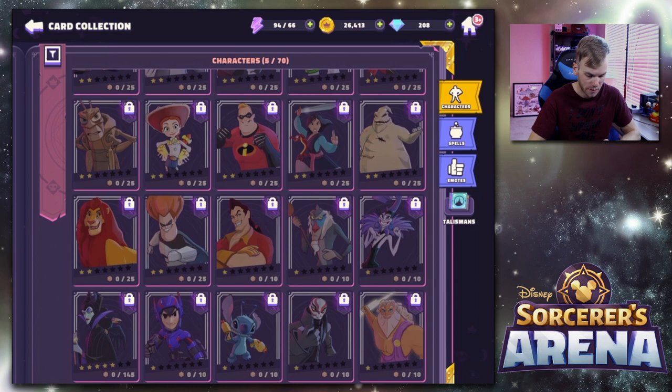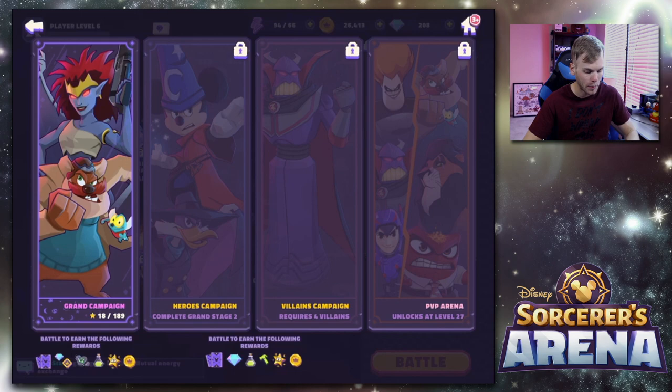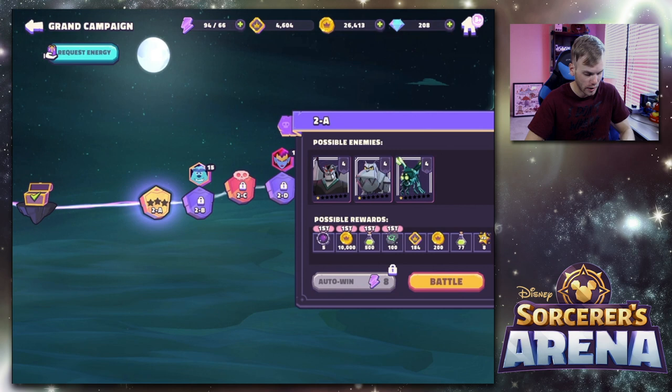There's a pretty good amount of characters that you can unlock here. I like that there's Stitch, there's Simba — there's a lot of cool characters. So I'm excited to see what I can collect over time. We'll hop into the grand campaign, which is kind of like the main story.